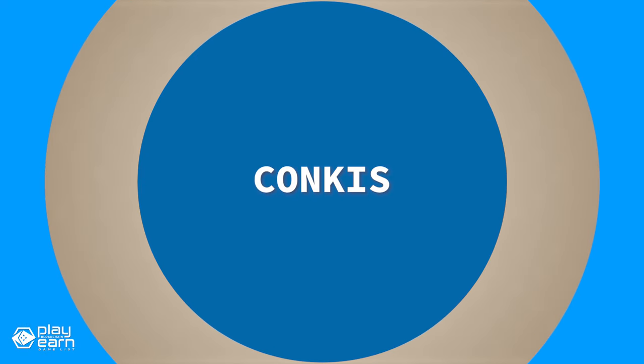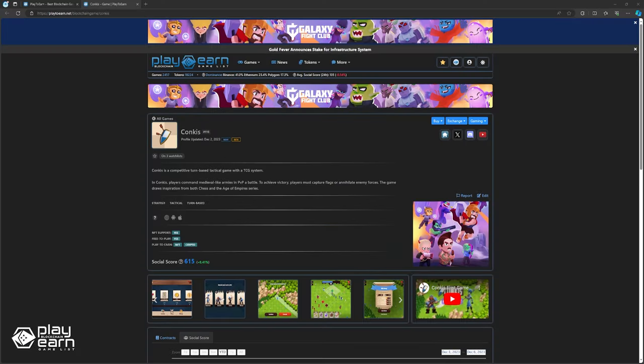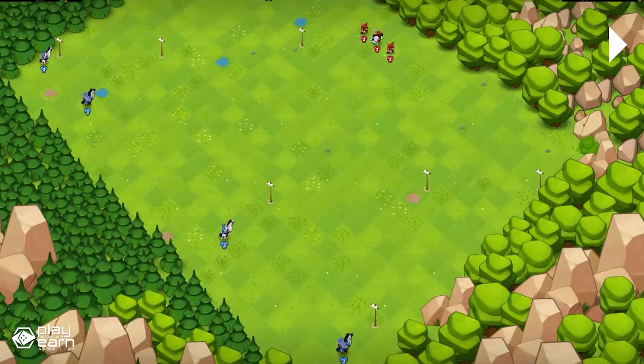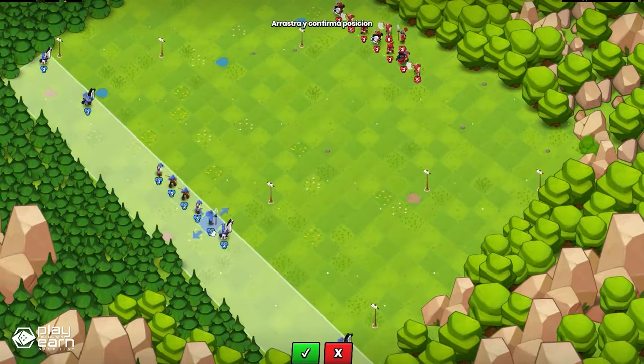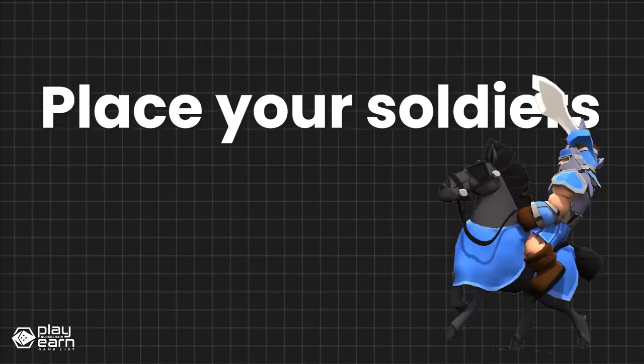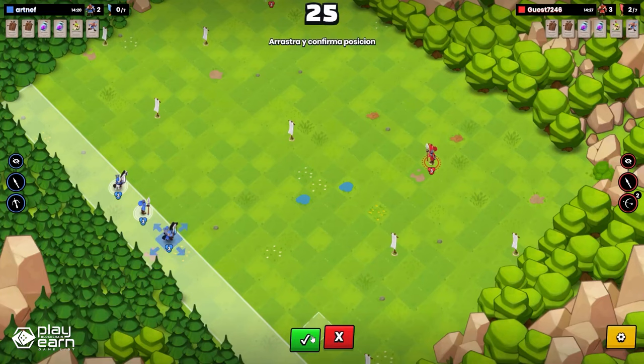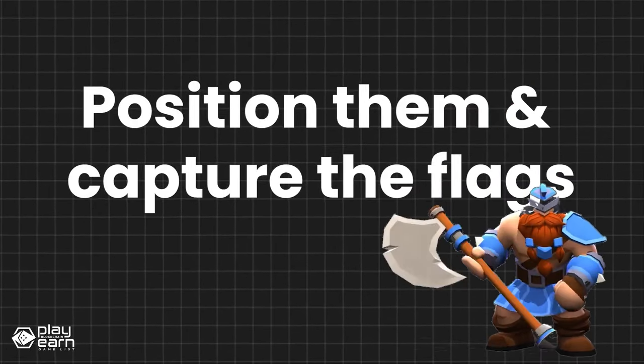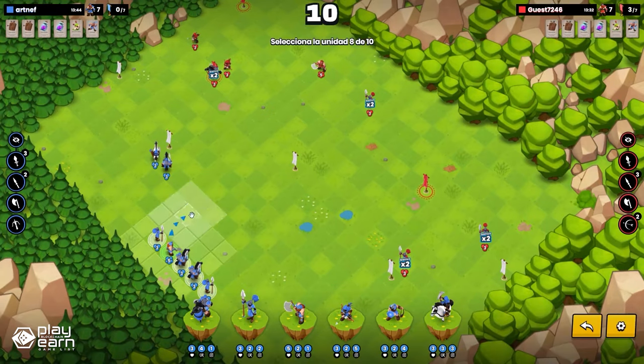The next game on our list is Conkiss. Conkiss is a free-to-play, competitive turn-based tactical game that uses blockchain technology and NFT cards to enhance the gameplay. In Conkiss, you will command medieval-like armies in a turn-based tactical battle to achieve victory through capturing flags, destroying towers, or annihilating enemy forces. The game is inspired by both chess and the Age of Empires series.